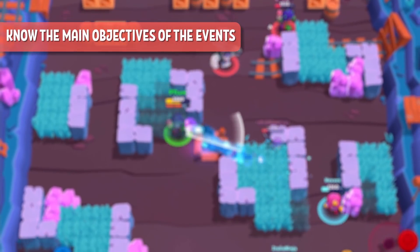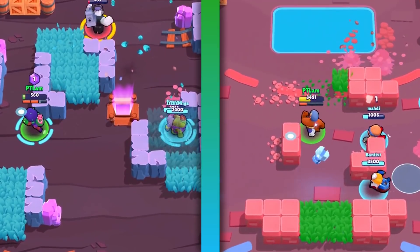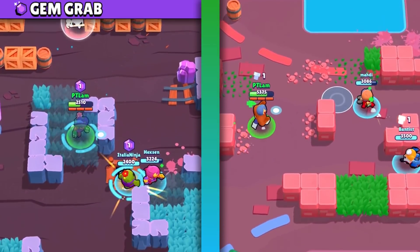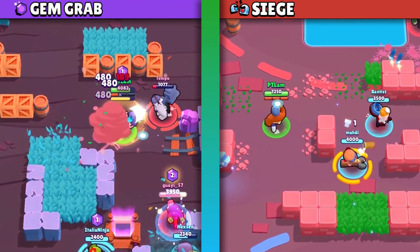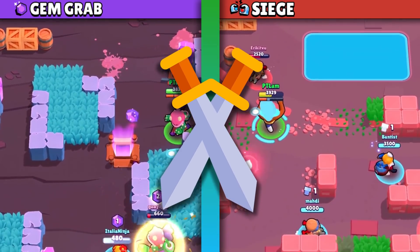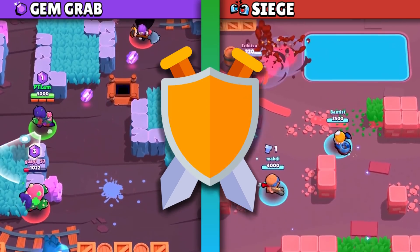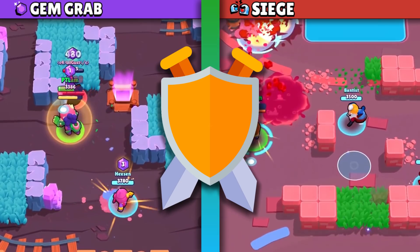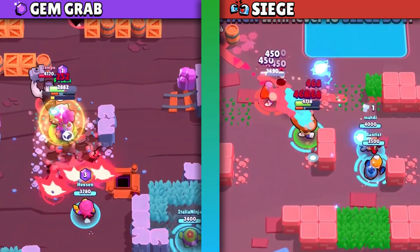Know the main objectives of the events. If you are getting started in the game, you should always remember what the main objective is for the different events. For example, the main objective of Gem Grab and Siege is not to pick up gems or bolts, but it is to create and maintain control of the center of the map. So you should have both a good attack for pushing enemies back and a good defense to control this position as long as possible for picking up gems and bolts. Knowing the objective of the game helps you to select the right combination of Brawlers.